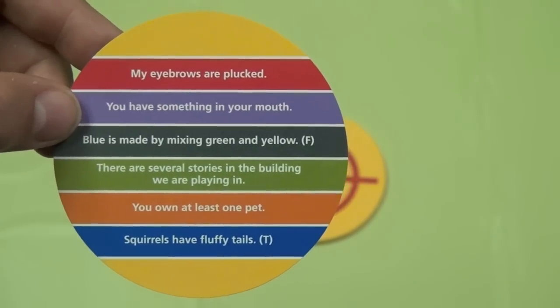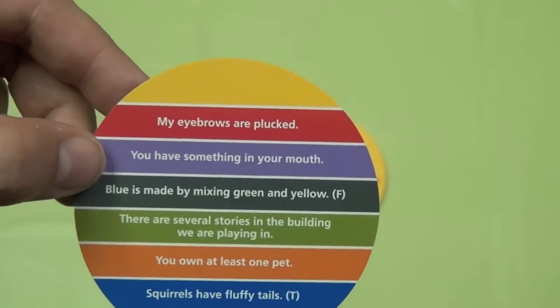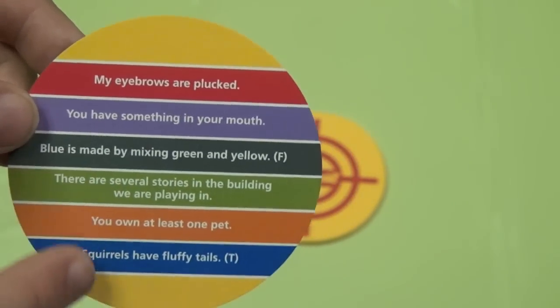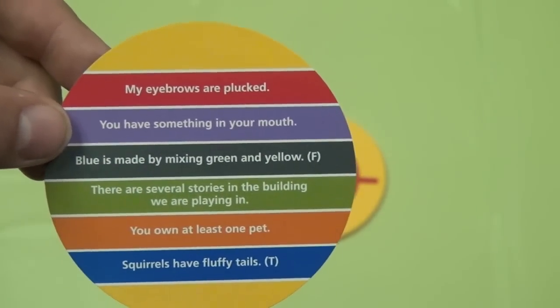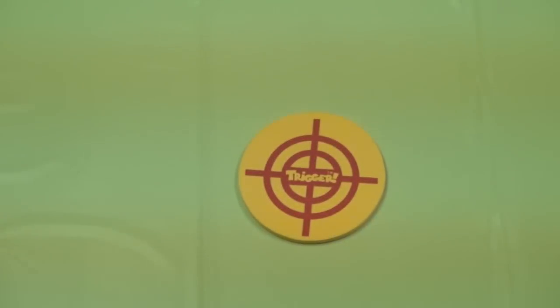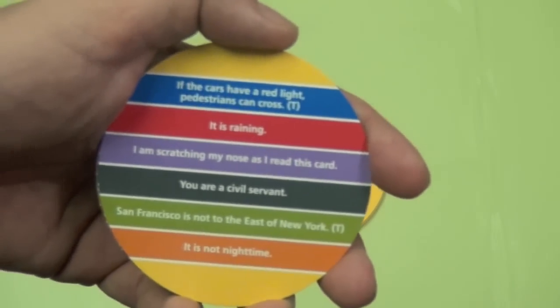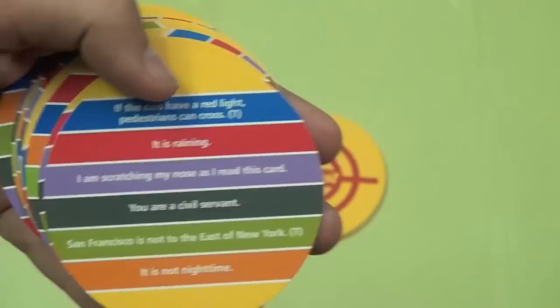There are some questions like 'Blue is made by mixing green and yellow,' and there's a little false symbol there for people who want to argue technically. Some questions are situational, like 'There are several stories in the building we are playing in.' So these are examples of the kinds of questions — nothing odd or risque, just typical questions, and some of them can be pretty funny.